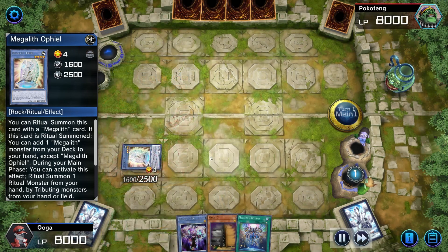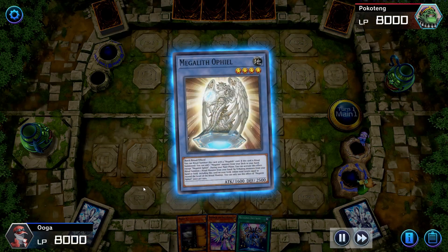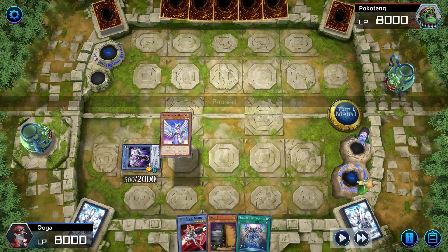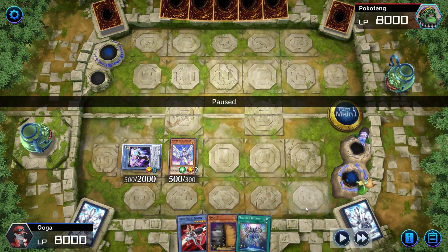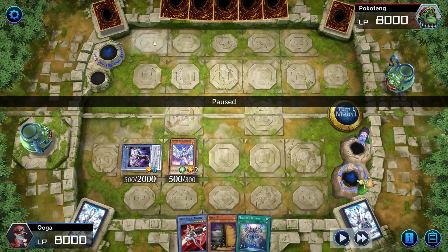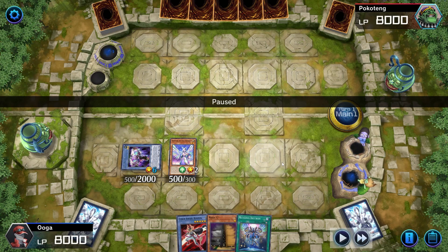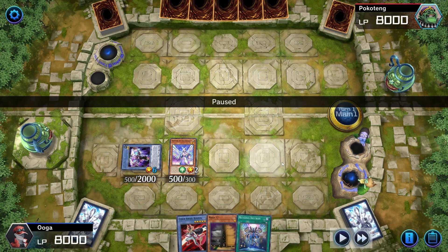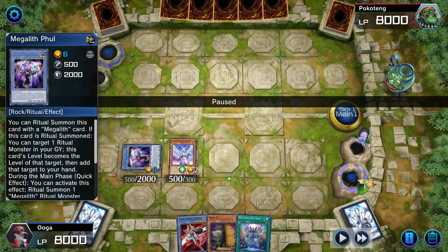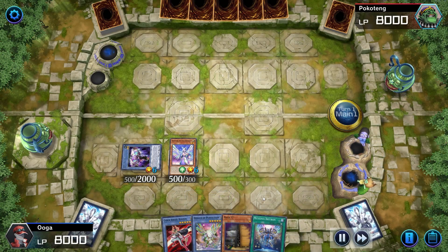Bend 10's effect activates, allowing him to bring a Diviner or any Fairy to hand. He's going to add the Diviner — perfectly added — so he can make the plays. He's going to bring out the Full here. Full activates his effect to bring back Bend 10. The reason I like using Full is that even though Bend 10 is at one, you can still use Bend 10 twice thanks to Full. He goes ahead and normal summons Diviner.